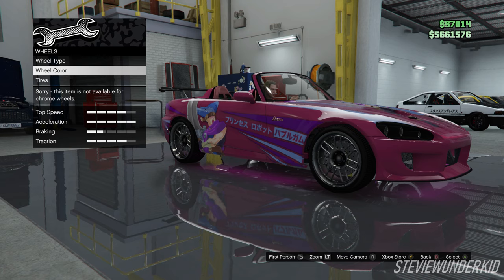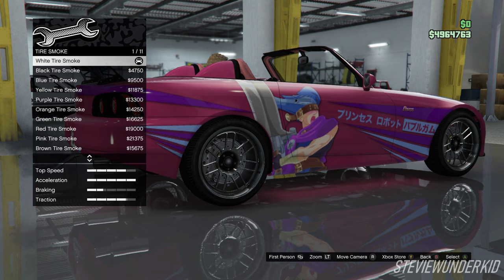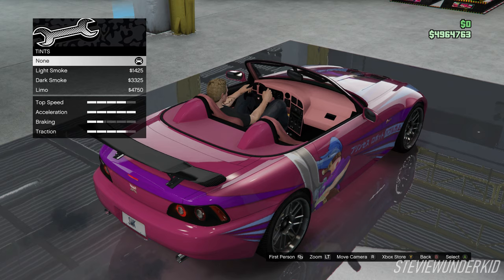Obviously for the wheel color, we can't change this because they're chrome. For the tires, we just left the tire design stock. And we also leave the stock tire smoke. And last but not least, for the window tints, I just left them stock.